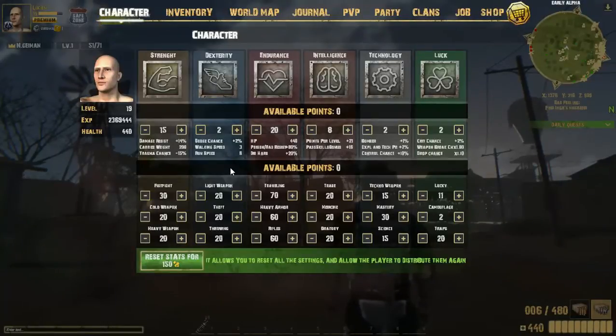Dexterity does walk speed, run speed, and dodge chance. I don't really focus on that because if you put more into HP it doesn't really matter. Intelligence is also another big thing — I only have 8 Intelligence, I should probably have more. My friend put like 20 points into Intelligence and he got like almost 700 skill points by level 19. Technology is good for building techno weapons — I haven't seen much of that yet.